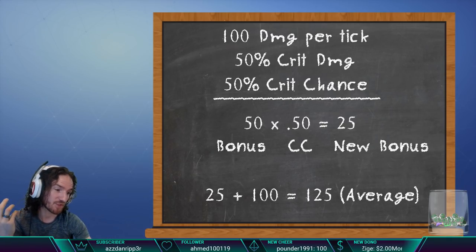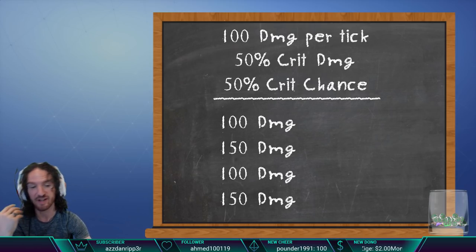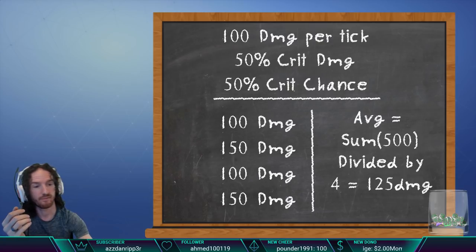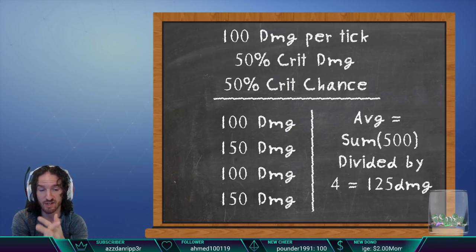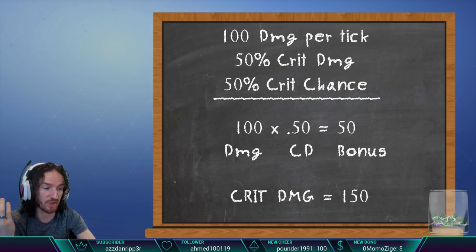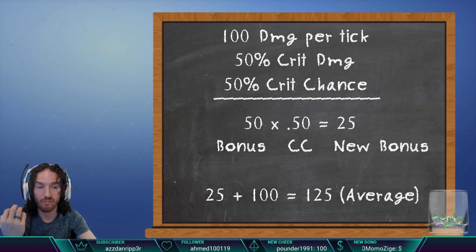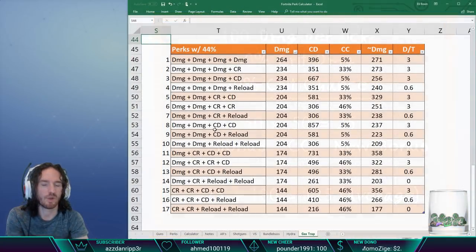To confirm: if you hit 100, crit 150, hit 100, crit 150 — because crit chance is 50% every other shot — the total is 500 over 4 shots, which averages to 125. So the formula is: base damage × crit damage bonus, then multiply that bonus by crit chance, then add back to base damage. That gives your average damage per tick — or per shot for a gun. It works the same across the board.